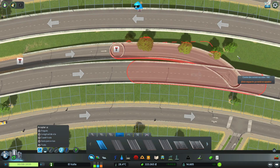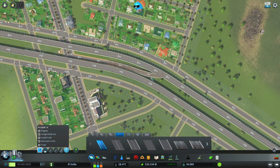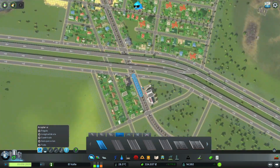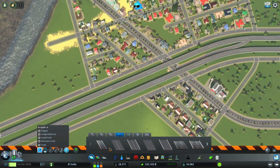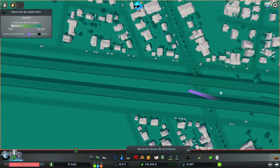El problema es que aquí ya no me permite hacer la unión libremente — me da la unión forzosamente. Ahí va a quedar. Esa rampa mira, este elemento me va a estar estorbando, hay que moverlo un poco.